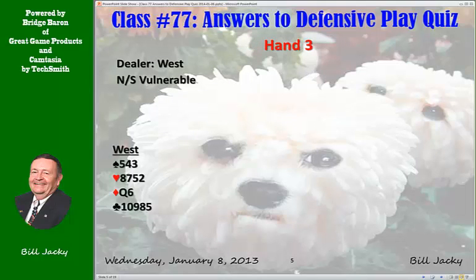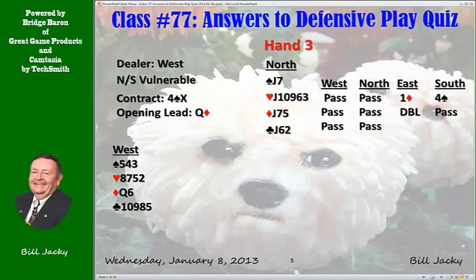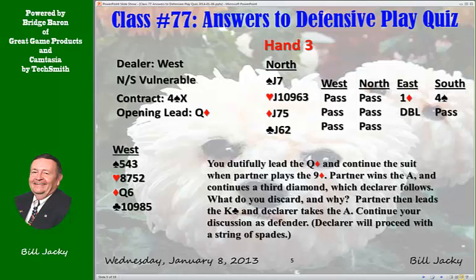Hand 3. Dealer West, North-South vulnerable. This time you're on lead. The bidding goes: pass, pass, one diamond by your partner, four spades by South, pass, pass, but now your partner doubles. All pass. You lead the Queen of Diamonds because partner told you to — he doubled. You continue the suit. When partner played the nine, that must be an encouraging signal. Partner wins the Ace and continues the third diamond. Declarer follows, meaning they each had three. You know the diamond suit now. Partner now leads the King of Clubs. Declarer takes the Ace. Plan your play as the defender.